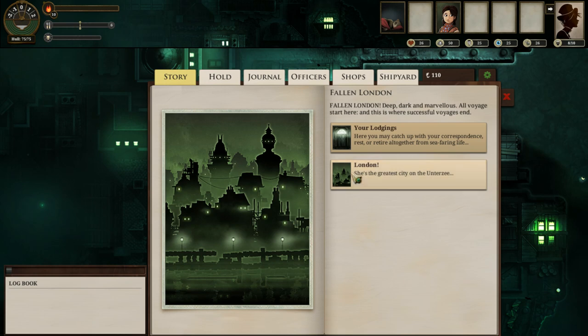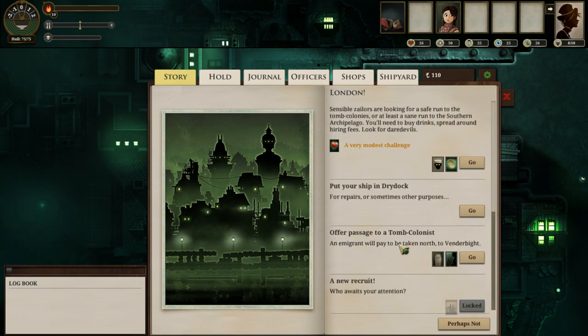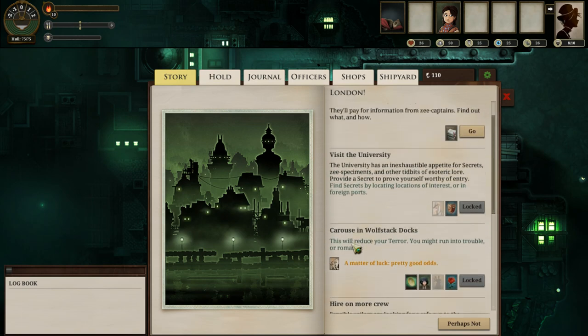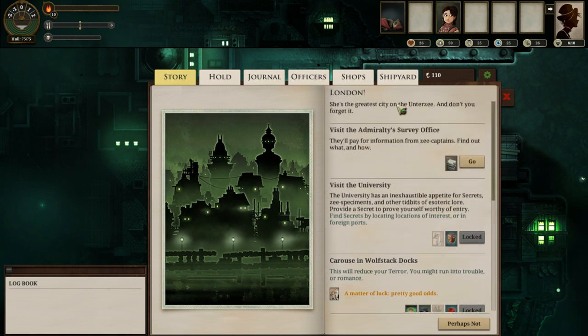People trade for secrets, they trade for news, they trade for stories and songs and dread surmises. There are many different things in Fallen London that are essentially information, and in being information, it will supply some value to you in Echoes — the currency of London.